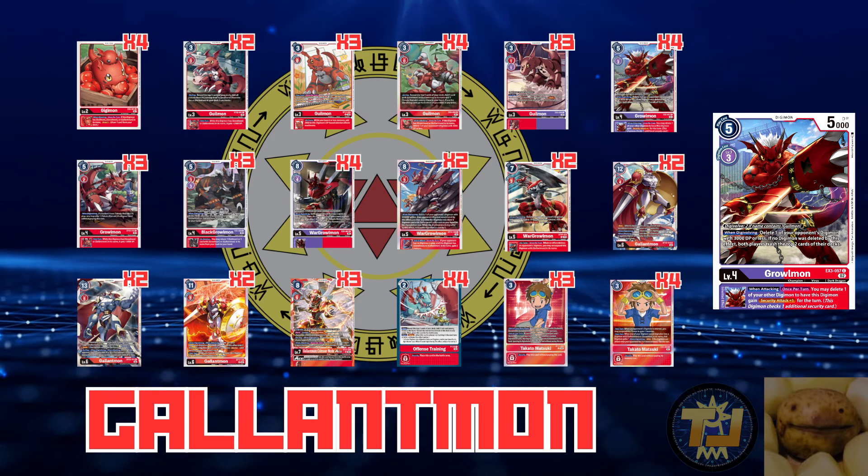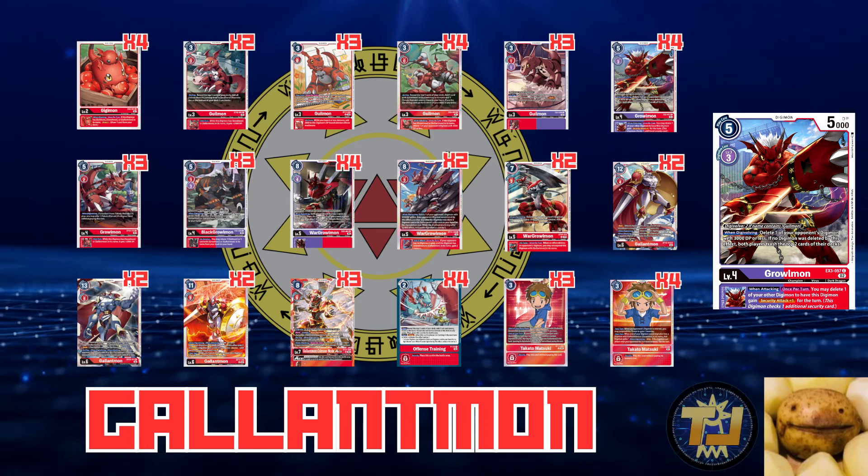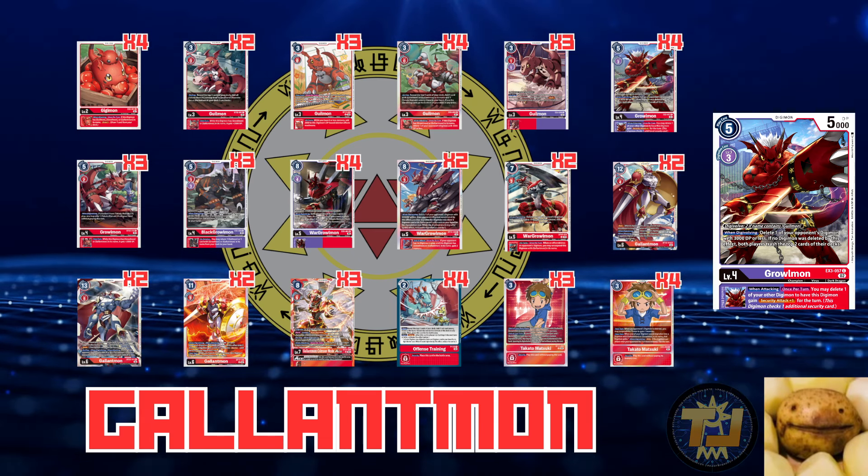There's a great combo with the EX3 Growlmon inheritable. Say I have an EX2 Takato on the field — the one that gives blitz when digivolving to the Growlmon line. I evolve into EX3 War Growlmon, mill three, play the rush Guilmon, then blitz with War Growlmon. At end of turn, I warp up into Gallantmon using the Growlmon in trash. When I swing with the new Gallantmon, I can pop my original stack to get an extra security check plus one, putting extra pressure on my opponent. That's helped me close out many games — that's why it's at four.